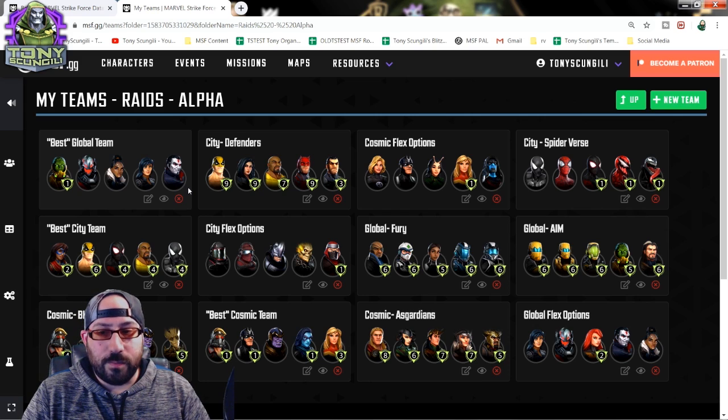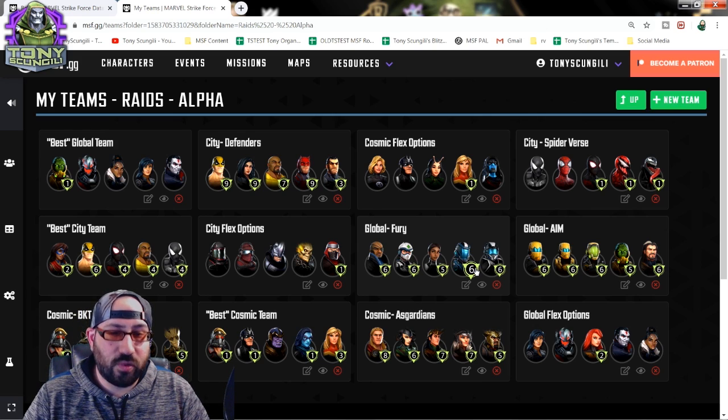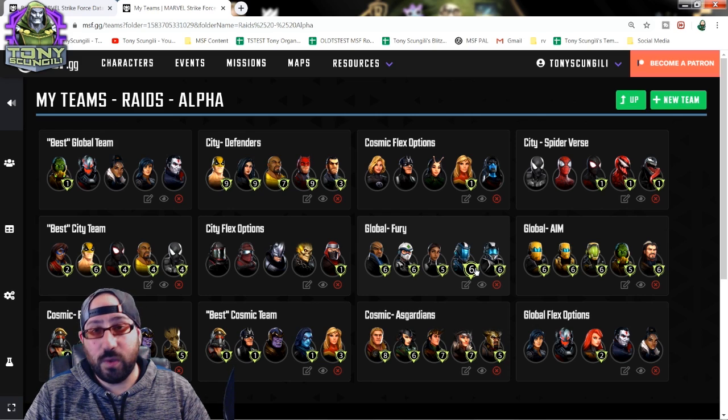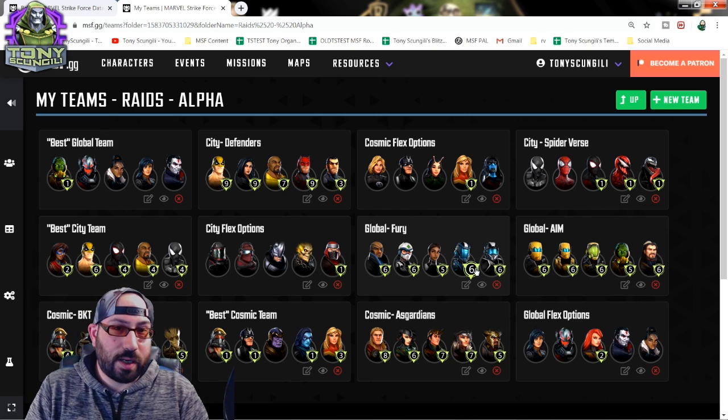Moving on to global - Fury Shield as a completed team is more than adequate to accomplish pretty much anything in the global lane. You may not have Fury Shield, but their investment level is not as high as some other teams. AIM, recently a frontrunner since the rework, has stepped up as a self-sustained team that's pretty good in other game modes. If you happen to have invested in AIM, you should have no problem - they don't need that much to get going, but once they get going, they can walk across the global lanes without an issue.